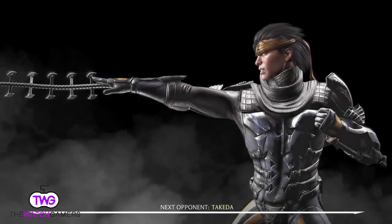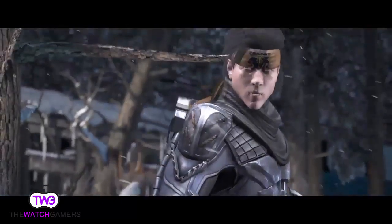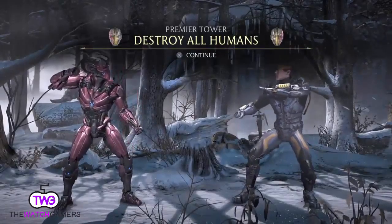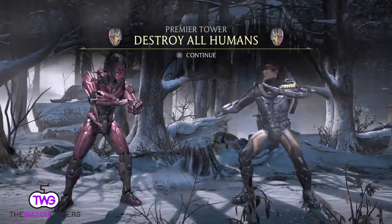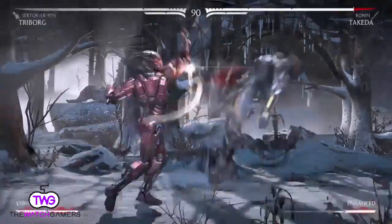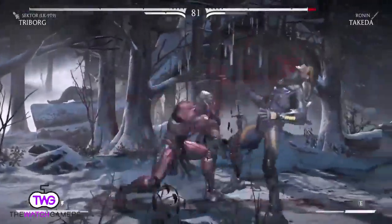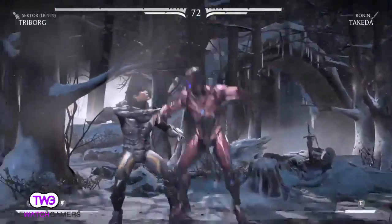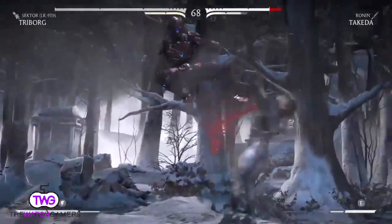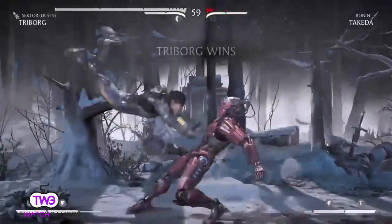This is the Triborg Tower where you get to showcase some of his skills. What I really like about the intros is they all have a unique and different interaction with each character, which I think is really cool. The combat is really fast, hard hitting, and there are all these cool bits in the background where you can jump off different obstacles. I just love how interactive and fun it is to play.